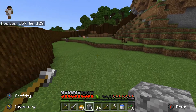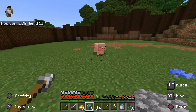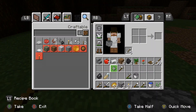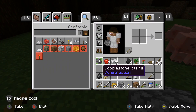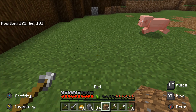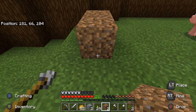So if I build this house over here I can have like a little planter at the bottom of this hill. So I don't need the water right now. So if I go one, two, three, four - there, there, then we've got the door.